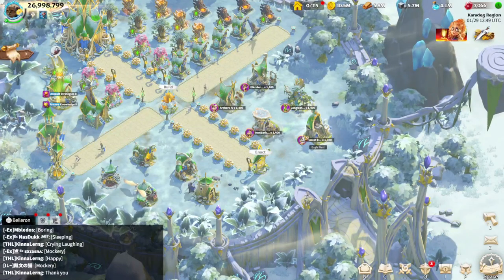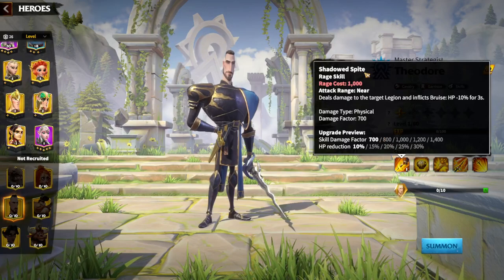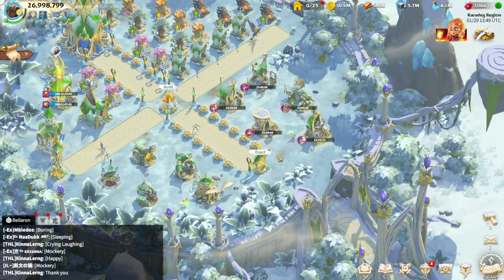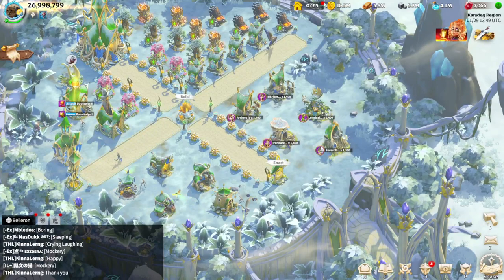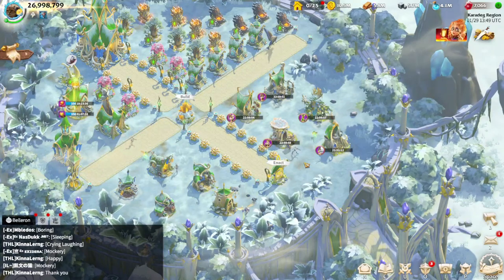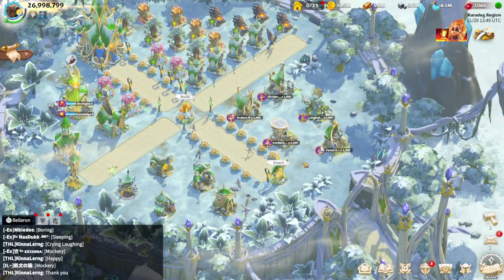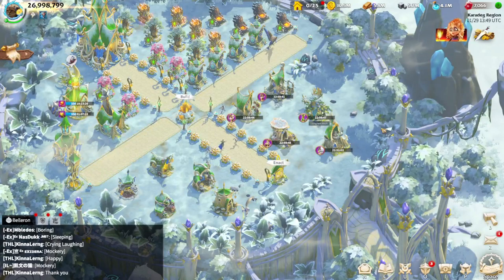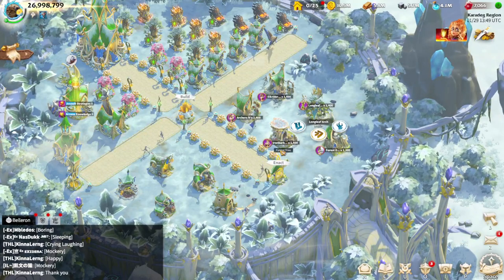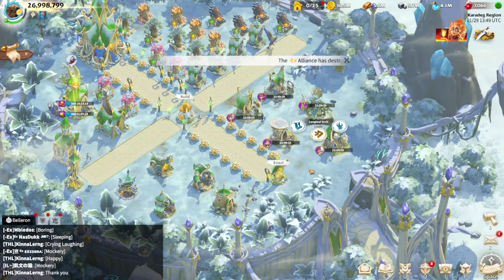Whenever you have a hero in your garrison, the damage factor matters. For example, Theodore has a physical damage factor on his skill, so the physical damage factor will be amplified and used only by your physical units. So if you have Theodore as a garrison hero, your physical units will be added to the battlefield when defending your city. Similarly, if you use Waldir as a garrison hero, Waldir is going to use your magic units.